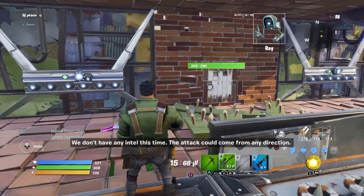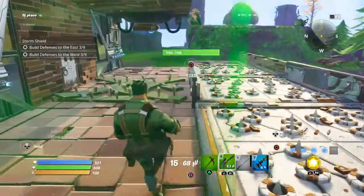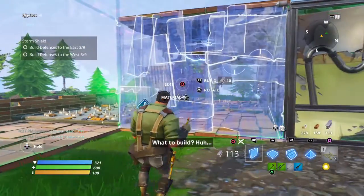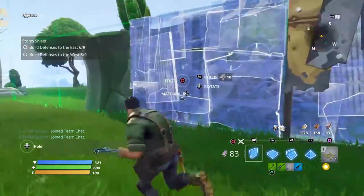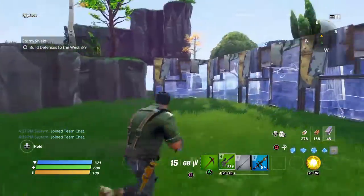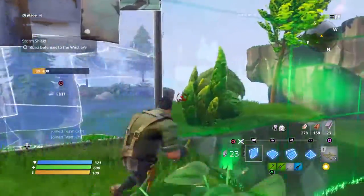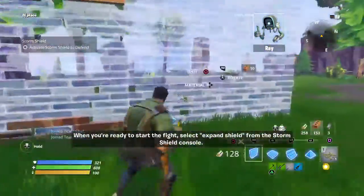We don't have any intel this time — the attack could come from any direction. You might want to prepare for an attack from the east and the west. What to build? When you're ready to start the fight, select expand shield from the storm shield console.